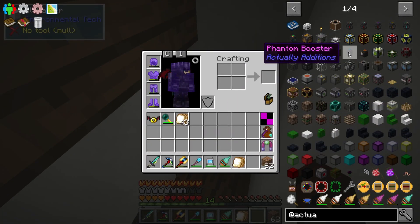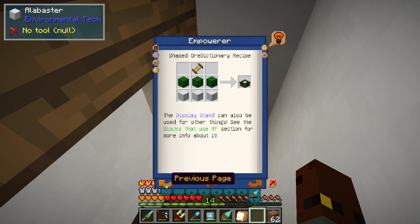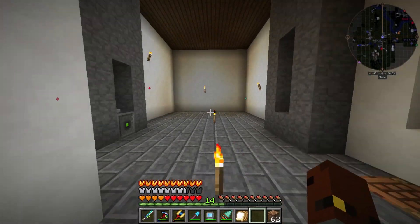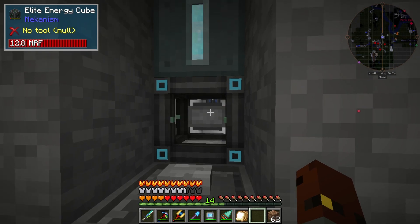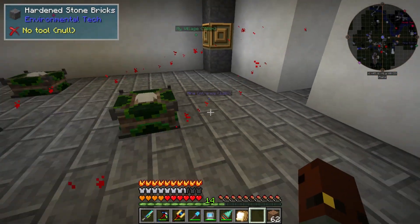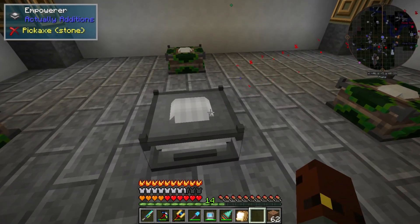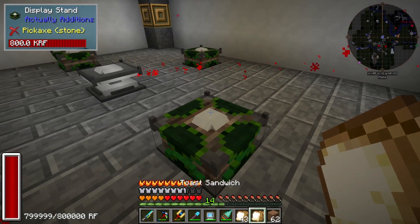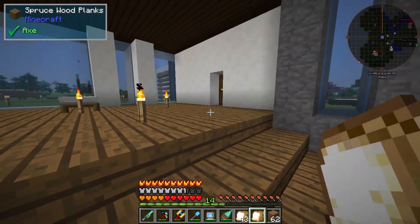After noticing that you actually need to make something called an empowerer to make the fancy stuff, I want to make one of those. I also saw that there's a display stand — I remember seeing those in Xisuma's or at least his old base. He's got an energy cube which is cool; I'm not sure how that works. But yeah, this is the empowerer in the middle and you can put toast on the display stand. I mean, I want that for my toast sandwich.